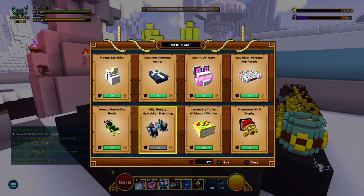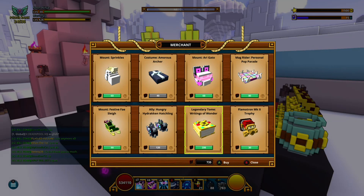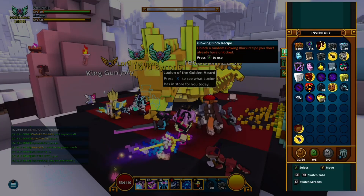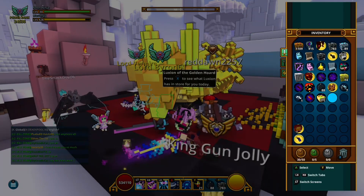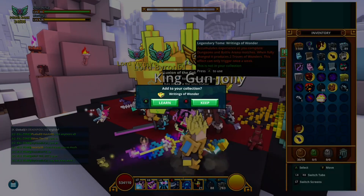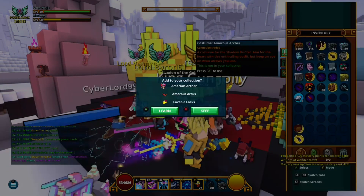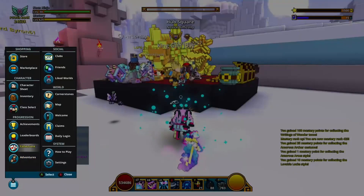There's also the Hungry Hungry Hatchling ally — I had to wait 18 days for that. If you're watching this video right now, go do your hourly missions and get dragon coins. He gives out the trouble wonders legendary too.